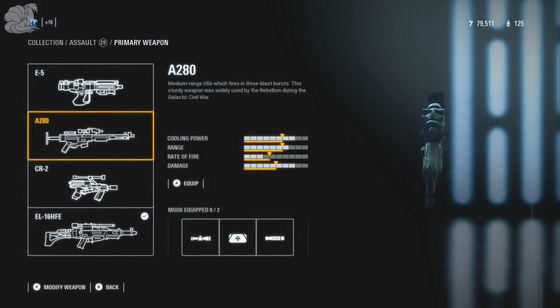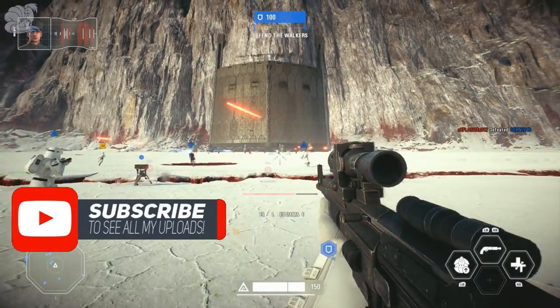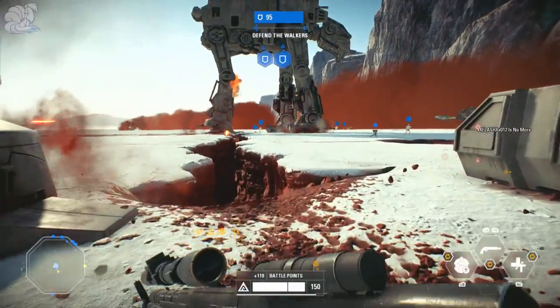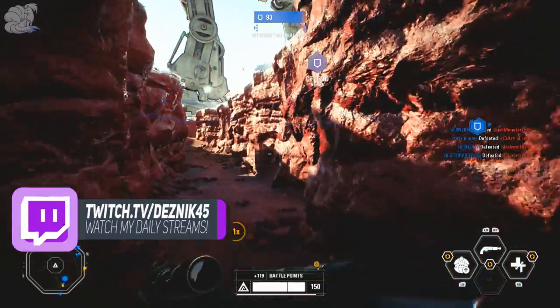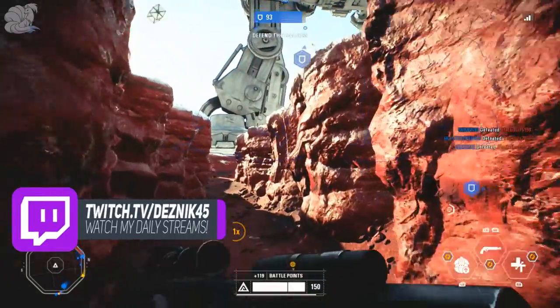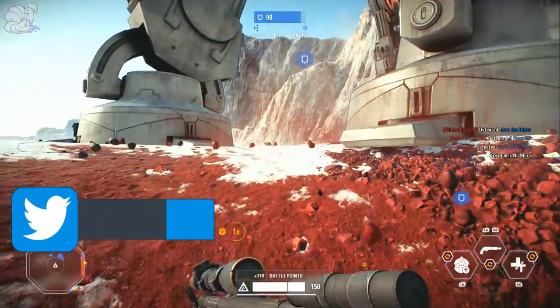The first gun you unlock is the A280, and this is basically a modified version of the normal A280 that you get for the Rebels — this modified version can have attachments, that's pretty much it. The cooling power is 8 dots, the range is 7 dots, the rate of fire is 3, and the damage is 8 dots.